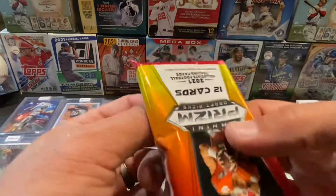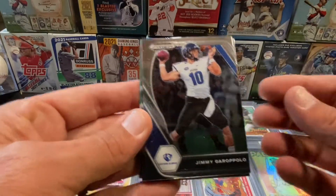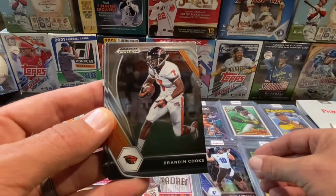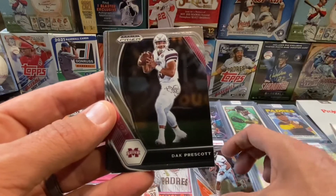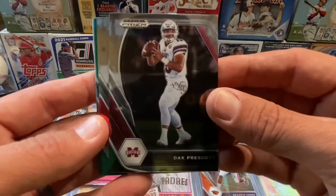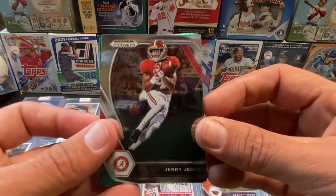Trey Lance, Trevor Lawrence, something like that. How about Jimmy Garoppolo? There you go — Eastern Illinois. Brandon Cooks. A little bit of DAC action there. Always love to have shiny cards in my hand. Looks like there's a green and a Prism, so we got a little bit of DAC. A Jerry Jeudy second year. Nice.